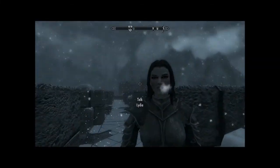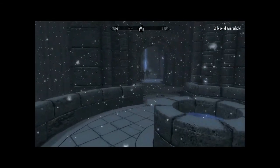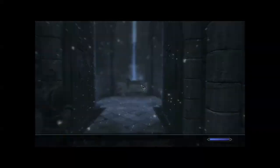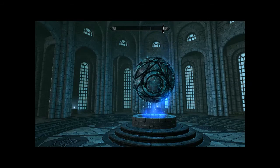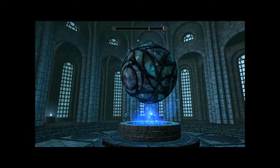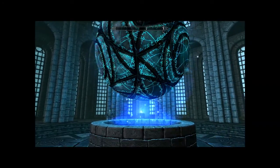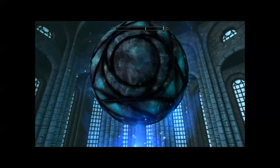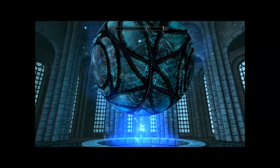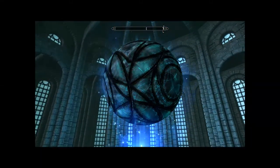Okay, I'm doing the College of Winterhold quest, and this apparently is in the middle of a snowstorm here at Winterhold. I got some books that I gotta return. It's a dangerous orb of unknown function. We'll go bring it in the middle of a college, in the middle of a town. Yeah, that's what we'll do. That sounds like a plan.